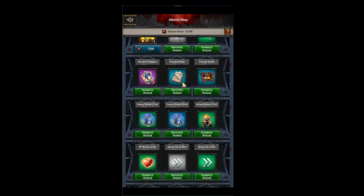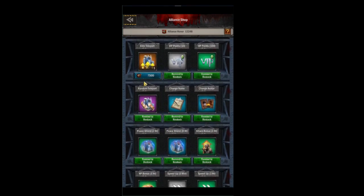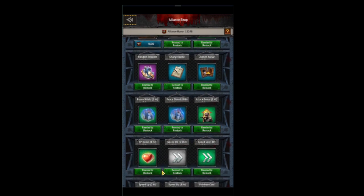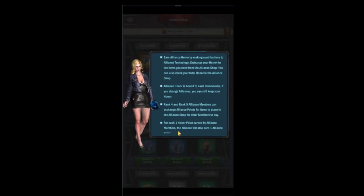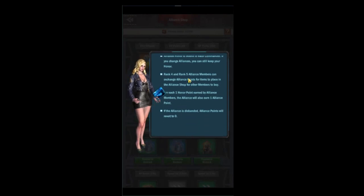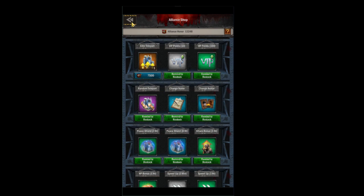The last tab is the shop, which looks different for R3 and below versus R4 and above. R3 and below can only request items and buy them. When purchasing items you'll be using alliance honor. If the alliance is restocking, you use alliance points — which are shared with your alliance institute for things like cannon. Use these sparingly, as your alliance skills are more important than restocking the shop.